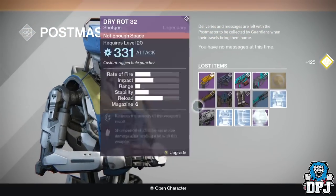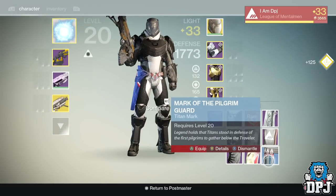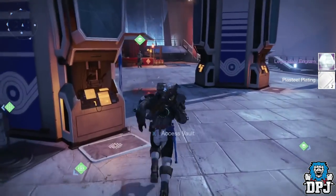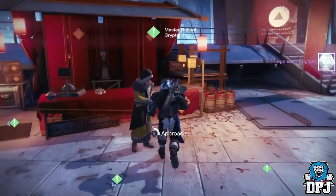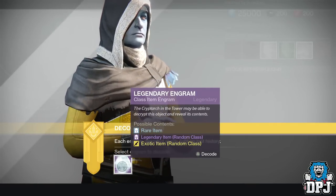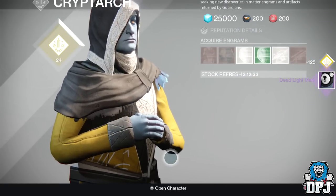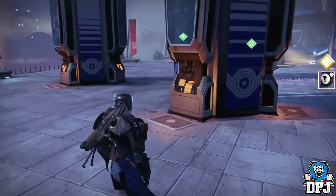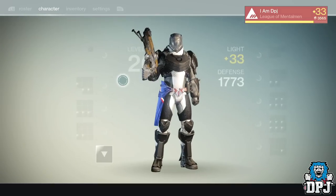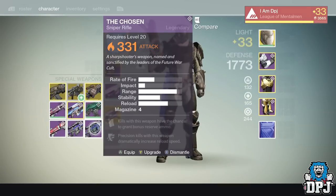I've got a legendary class item. Let me get that out there. May as well open it and see what we're gonna get. I'm actually ridiculously tired - it's almost 4am and I'm recording this late because I need videos ready for while I'm away in Seattle playing the Taken King. A nice Dead Orbit class item, but let's see what we got overall. No Motes of Light whatsoever. I've got two Chosens.